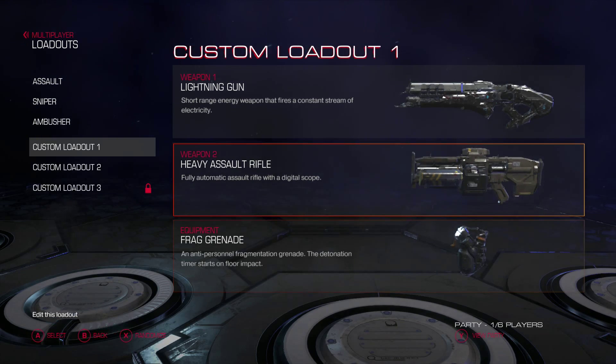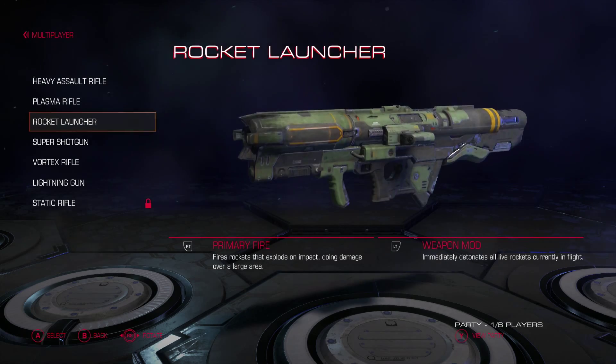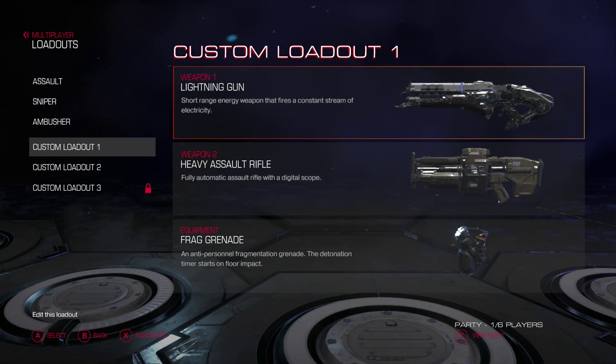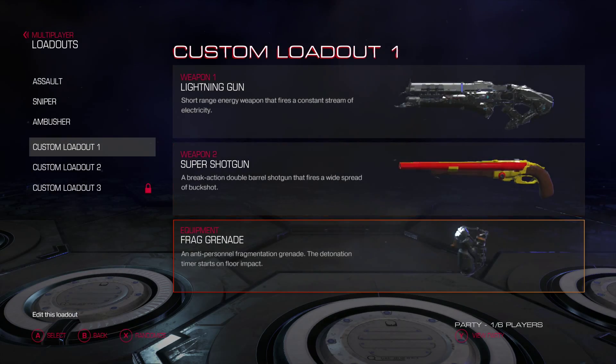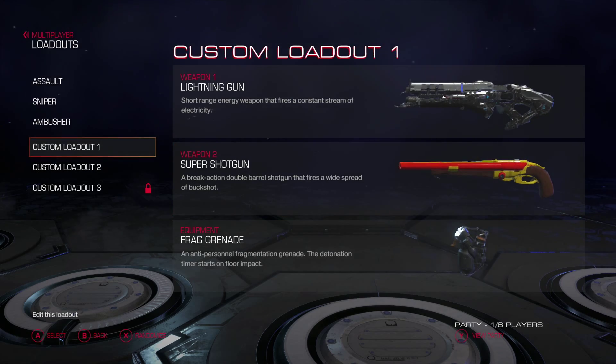And then frag grenade. There's other guns — heavy assault rifle, plasma rifle, rocket launcher, shotgun. I decorated mine. Those are all really good. I'm actually going to switch this out to the shotgun because we got kind of long distance and close range. A lot of this stuff takes place close range.